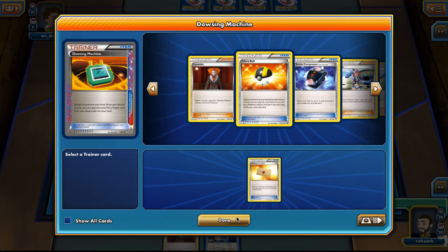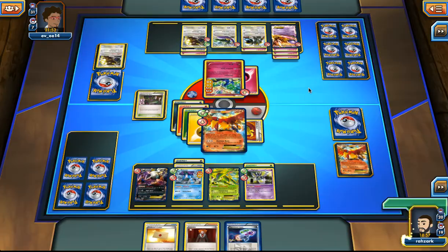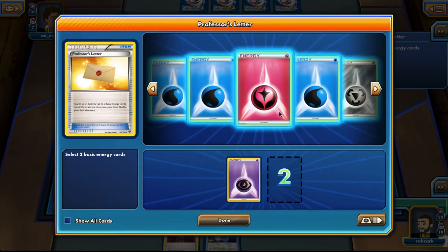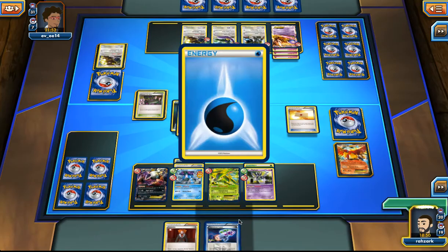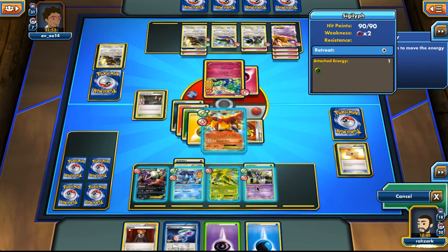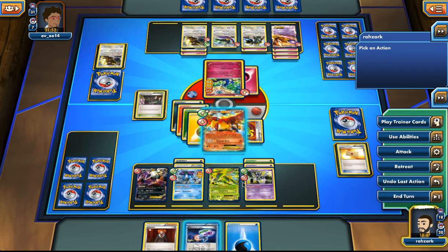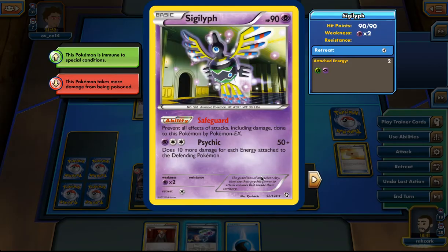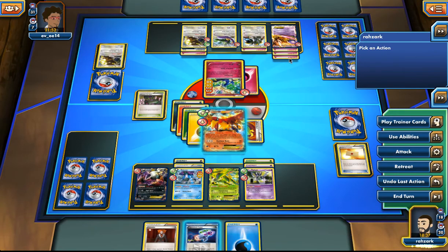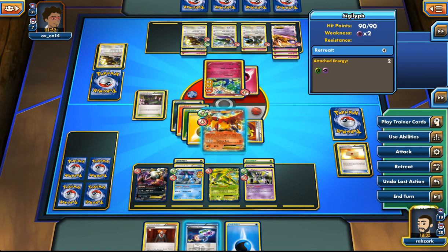Grab it. Get that Psychic Energy out and also the Water Energy — I have so many. Now I'm in position to kill his Mewtwo with one hit. That's going to be 5 plus 3 energies — 80 times 2. It's not quite enough, but I have a Laser in hand.